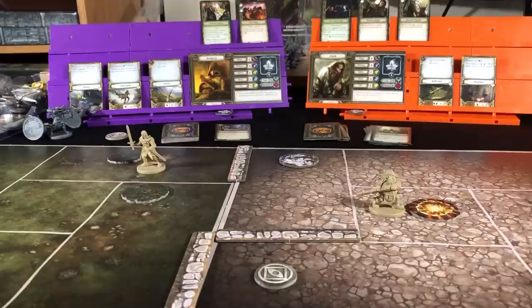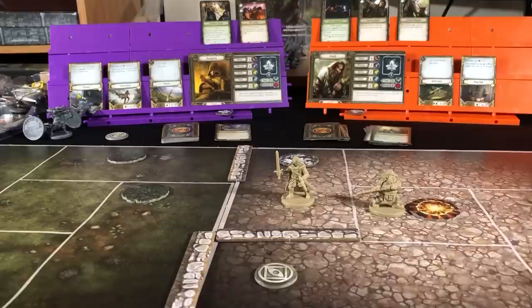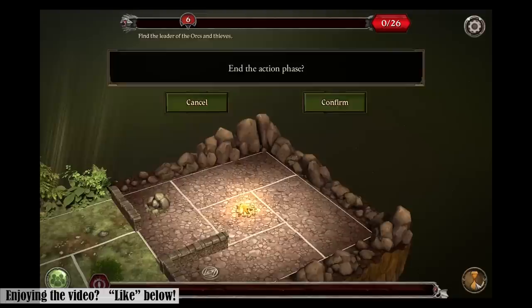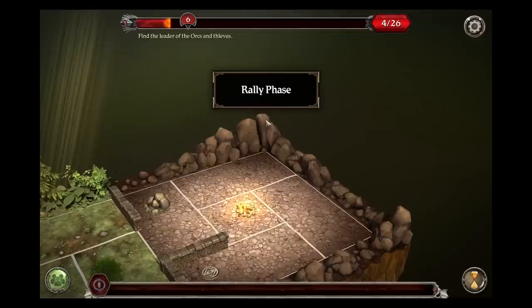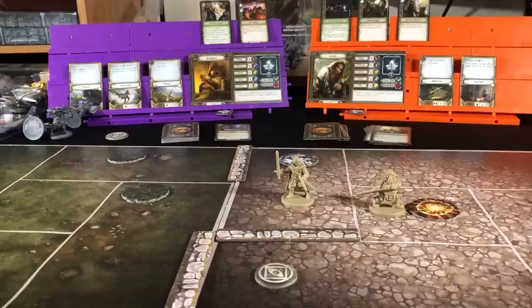Now I guess we will head towards the search token — movement of two, and in. Their action phase. Into the shadow phase: shadow deepens, threat increases by four. Rally phase — each hero resets and scouts two. So we will do that.